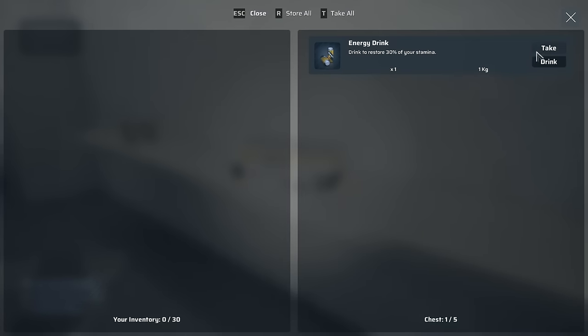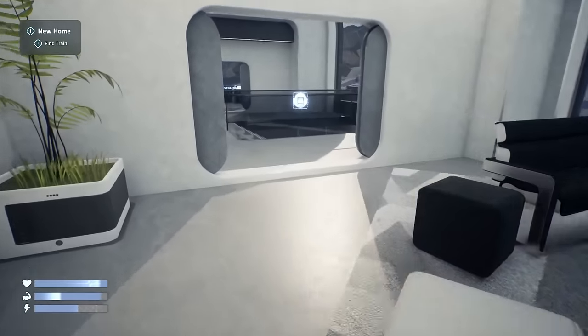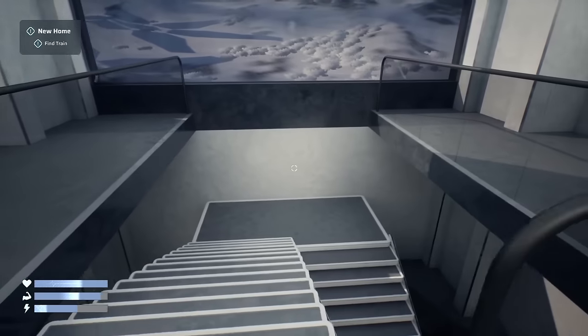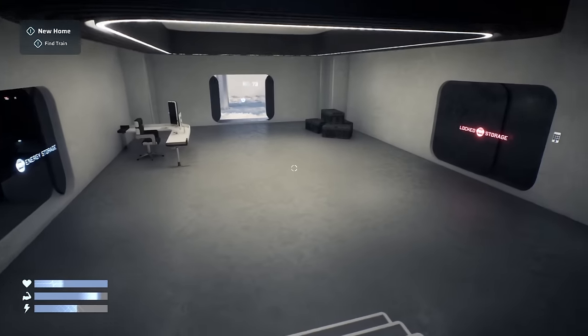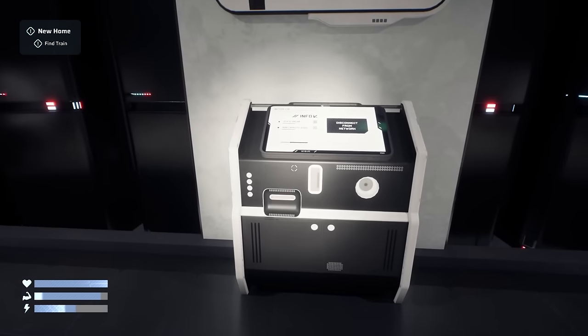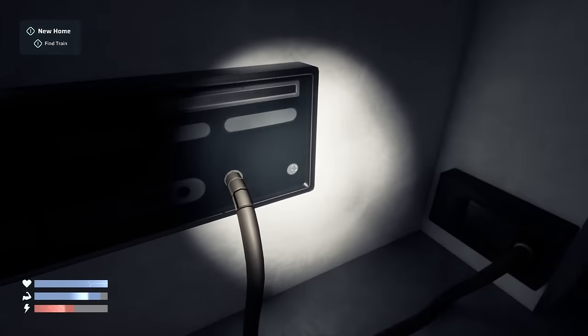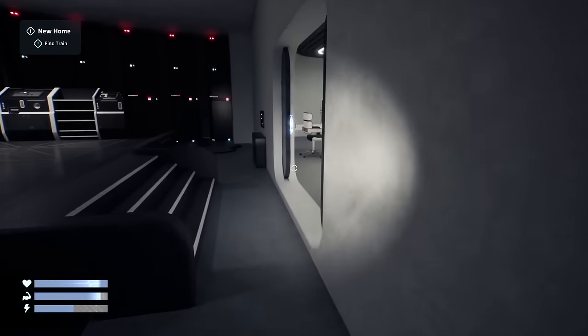So what do we have? Open. Energy drink. Take. Anything else? No. I'm just going to wander through and loot stuff. For a world that's functionally abandoned, it's pretty pristine. Do we have anything sneaking around back here? What is this thing? Whatever it is, I can't do anything with it.